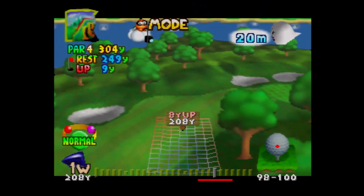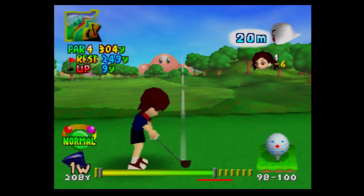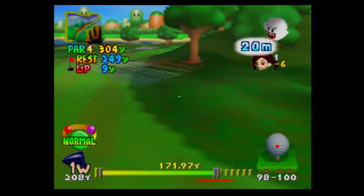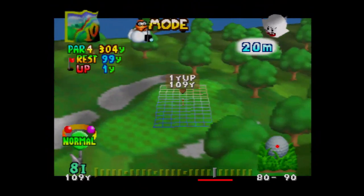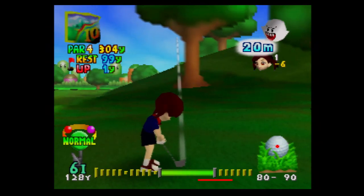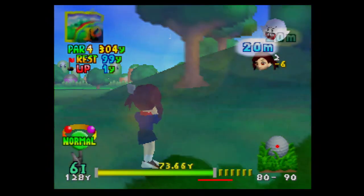It looks like it's going to be eight yards up, but there's a 20-mile-per-hour wind going to the left, so it looks like we're going to aim this a little to the right. That was a bad shot. I'm behind a tree — you never want to be behind trees. It looks like I'm going to have to use a higher club. I think that's still not a good enough shot.